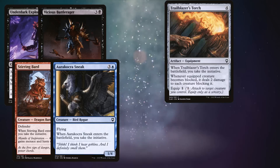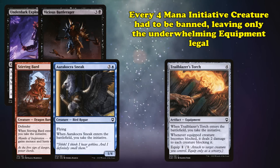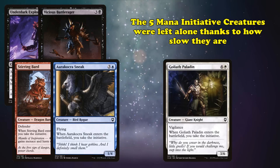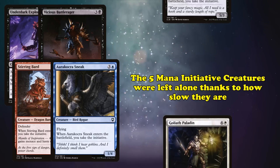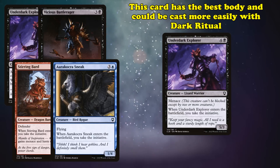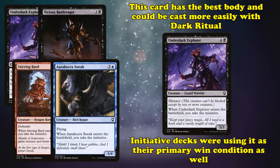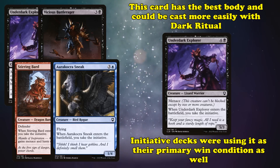Every four-drop initiative creature was banned, leaving Trailblazer's Torch legal due to it being somewhat underwhelming as an equipment. Five-mana initiative creatures like Goliath Paladin are just enough slower to set up that they were deemed not an issue and left in the format. The only initiative creature with a mana value higher than four to be banned was Underdark Explorer. It had the best stats of any of the initiative commons, and while five mana was a bit much, black decks in the format were generally willing to spend the mana thanks to Dark Ritual. Blue-black decks entirely focused on initiative used Underdark Explorer as their primary win condition, and as such, it too was banned.